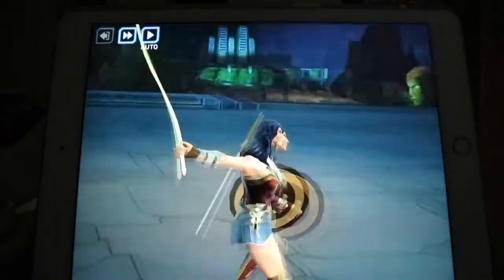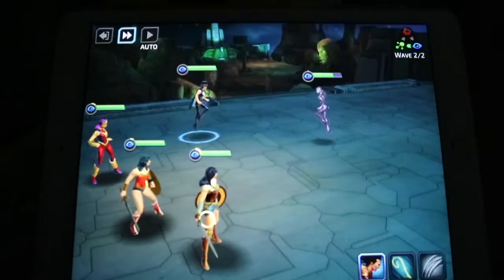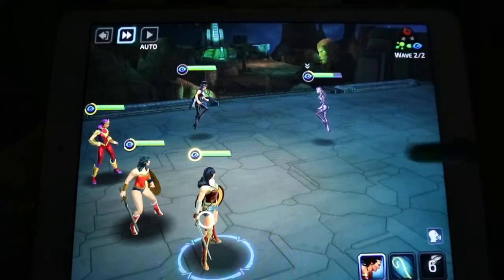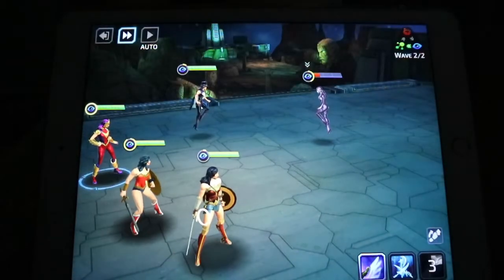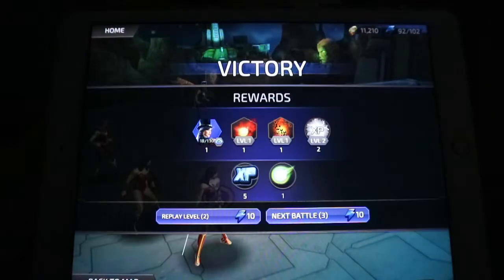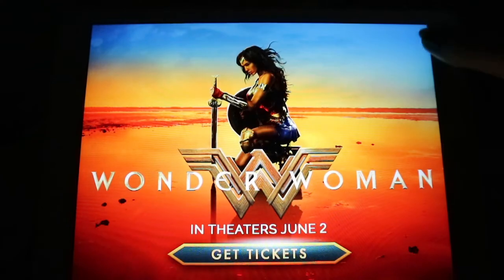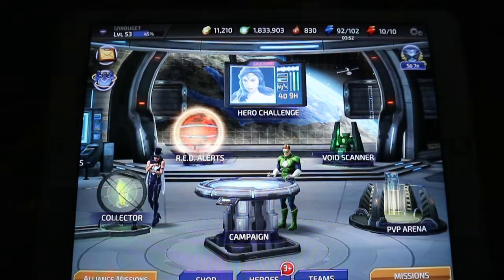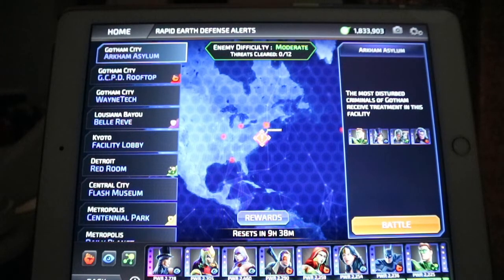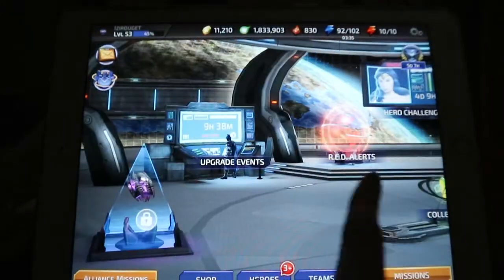If I turn off auto-play, you'll see — you stand still and select from three moves whatever you want. That's actually how the Star Wars game is as well — literally the exact same style. This one is a bit more simple. They've recently added red alerts which are just extra battles. That's the DC Legends game. I'm level 53 and my name is Izzy Rouget.